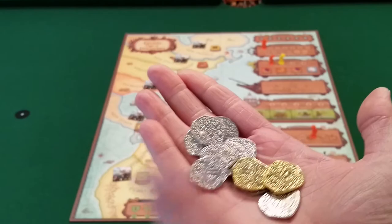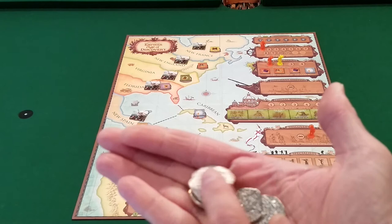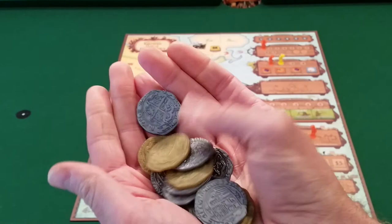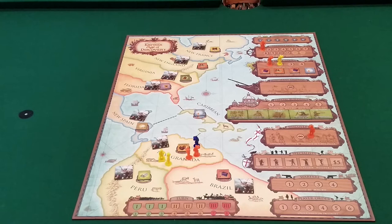If you kickstarted it you get the metal coins; otherwise you can pay a little extra from Eagle Griffin's site. The plastic coins that come with the game are also gold and silver, even bigger than the metal ones, make a nice clinky sound, and work really well. Those are what comes in the box unless you pay extra for the metal ones.